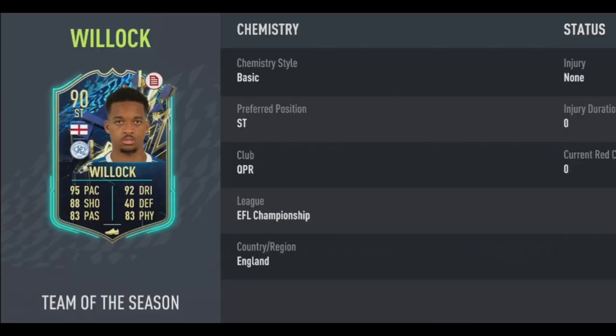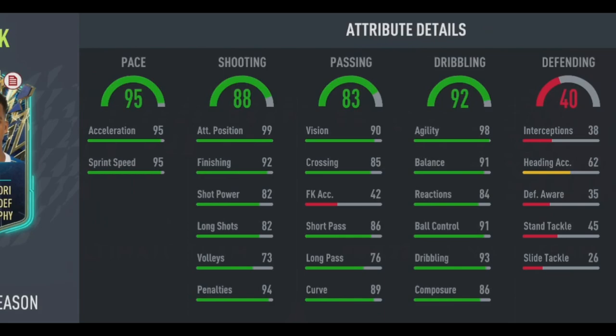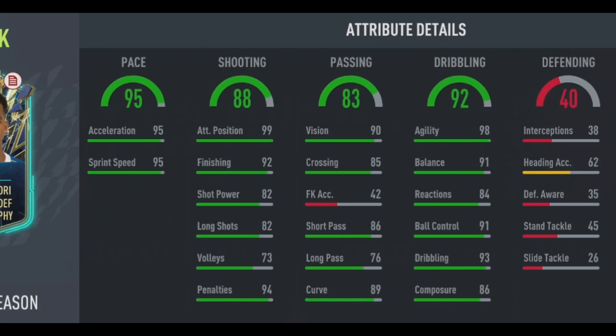EA have released Team of the Season Woolcock for QPR and this card is very very good. Boosted to 95 pace, being five foot ten, four star skill moves, three star weak foot, really good composure, agility and balance, great finishing, shot power — no traits unfortunately.